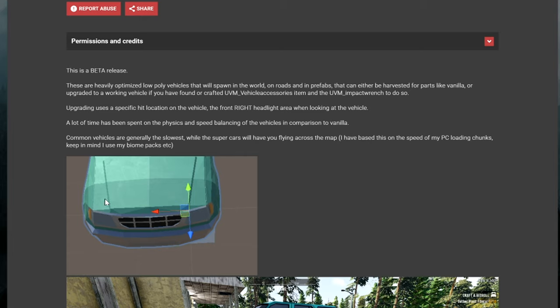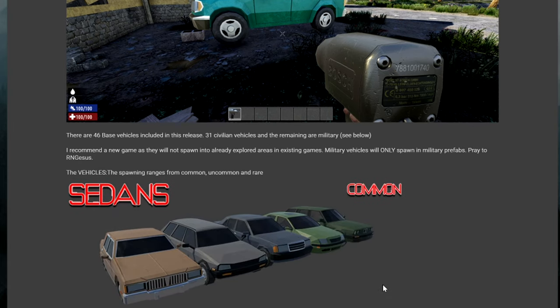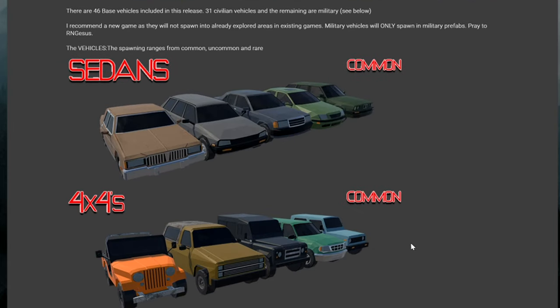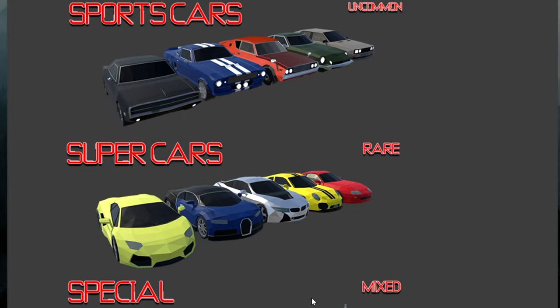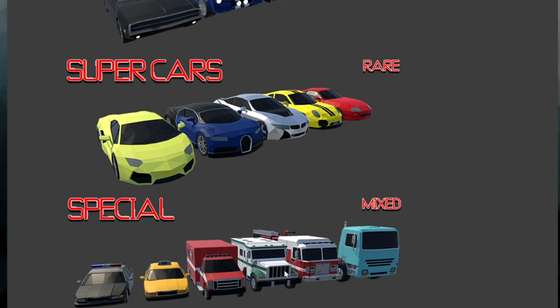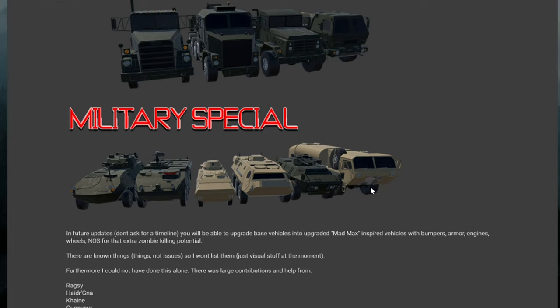Dust has made it so that the vehicles are very heavily optimized, so all those vehicles didn't affect my frame rate at all — it stays at about 60 the whole time, and that seems to be what everybody's computer is doing. There are 46 vehicles: 31 civilians and the rest are military ones found in those bases. You have common sedans, different 4x4s, vans, sports cars, supercars, special vehicles, and military cars, trucks, and heavy armored vehicles.